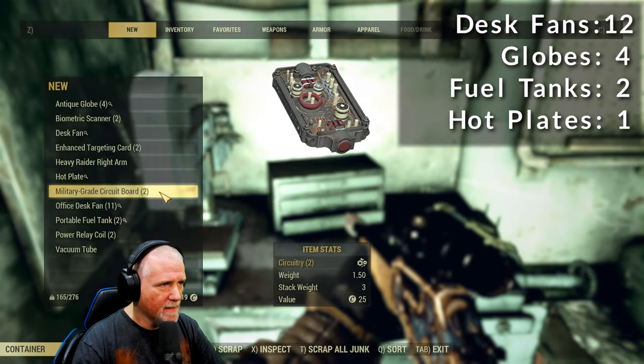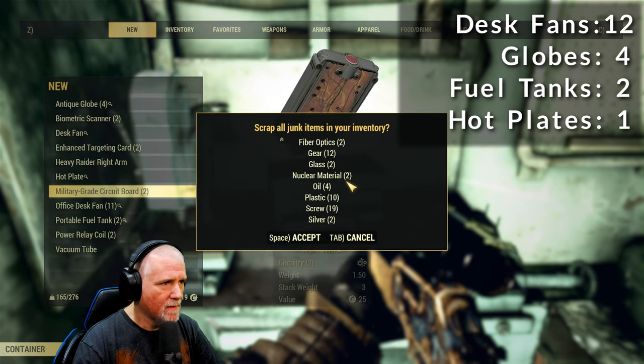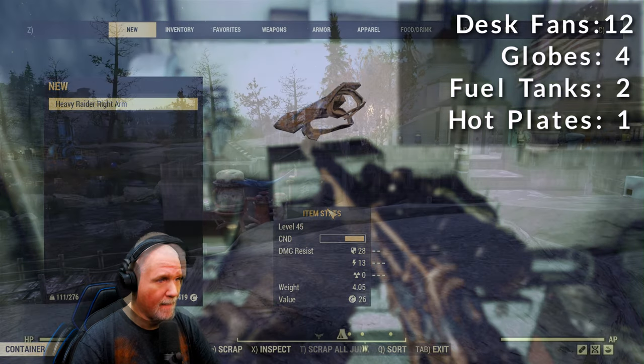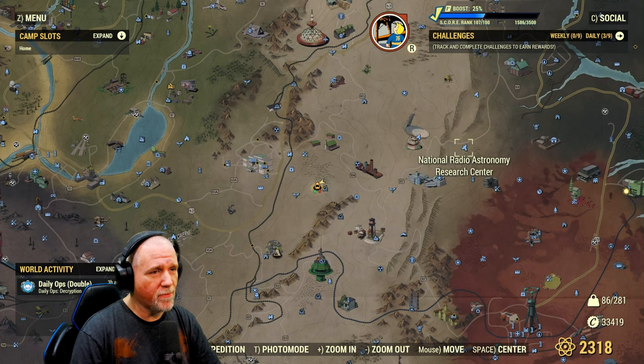Taking what we've got and scrapping it all, we end up with 19 screws. That's not so bad — a pretty good haul for a short run. Our next location is going to be another familiar one: the National Radio Astronomy Research Center. Let's fast travel there.